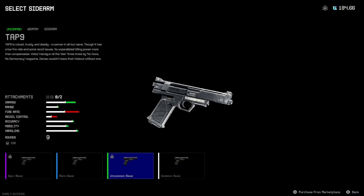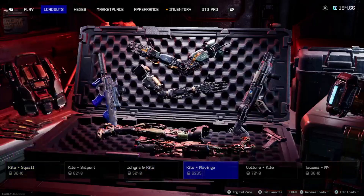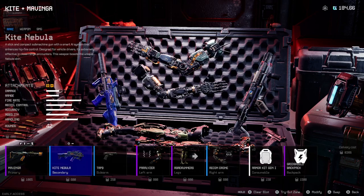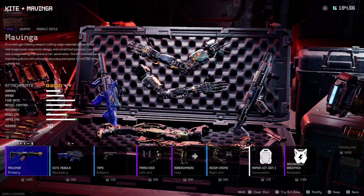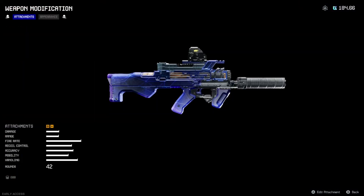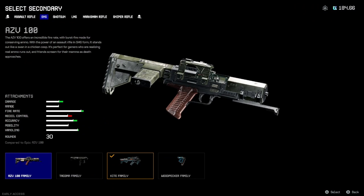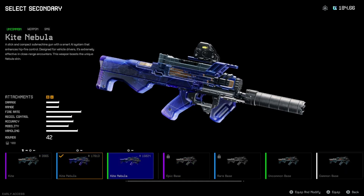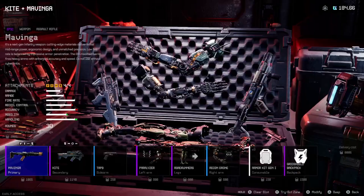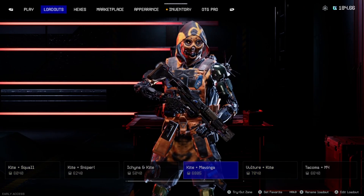We're gonna switch this to the Tap 9 because the Tap 9 is meta. Next I have the Kite and the Mavinga. This is the Kite Nabuwa — I don't have the drum mag on that unfortunately. You can't customize it. I might switch that out though — we're gonna switch that out for the Kite epic base. There we go. That's the Kite and the Mavinga.